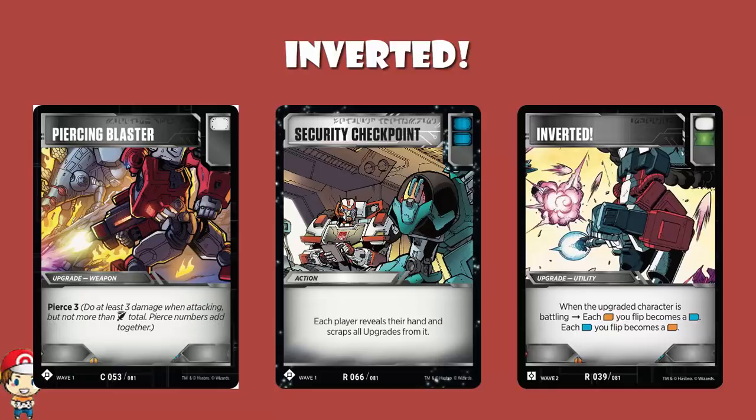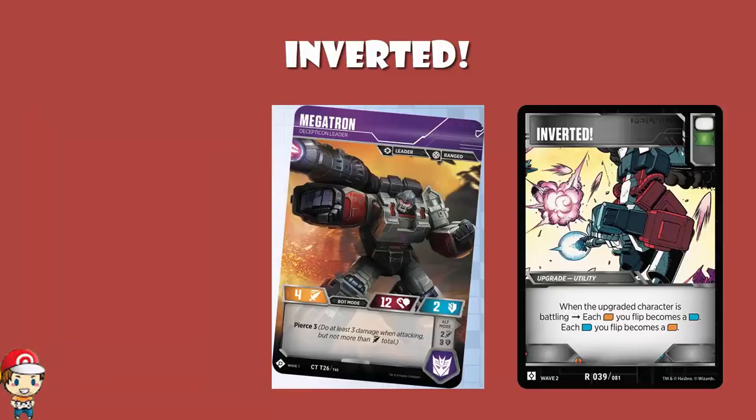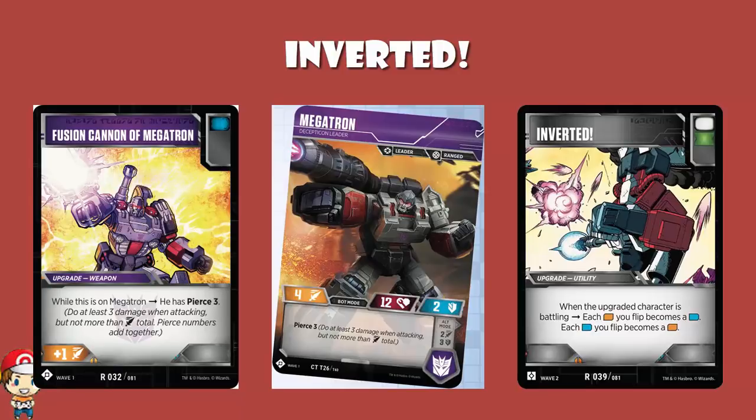Let's take Megatron — the common Megatron from Wave 1, Megatron Decepticon Leader. In bot mode, this has a Pierce of 3. So with Pierce 3 and attack 4, you're fine — you're guaranteeing 3 damage. But let's say you put Fusion Cannon on Megatron: now you're up to Pierce 6, but you've only got an attack of 5. If you're not playing any orange icons, you're not getting your attack any higher — which is where Inverted comes in. You're playing a blue deck, and Fusion Cannon Megatron itself has a blue icon. So you play Inverted, and all of a sudden your blue icons are orange icons and your attack gets a little bit higher. It can be the difference between winning and losing.